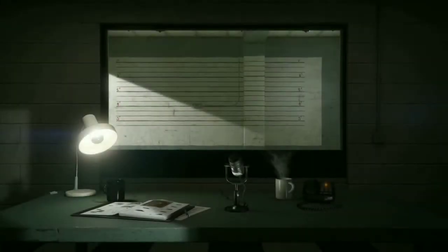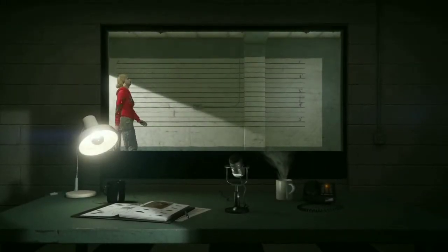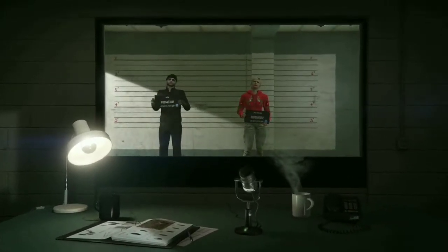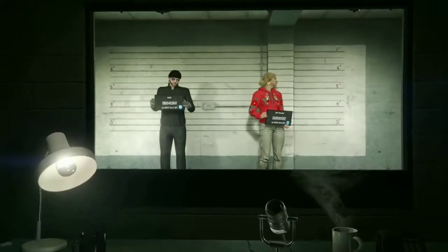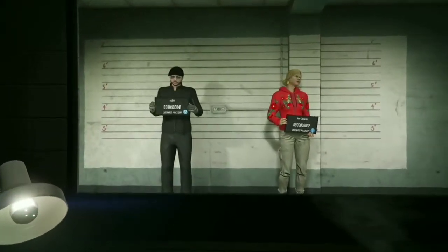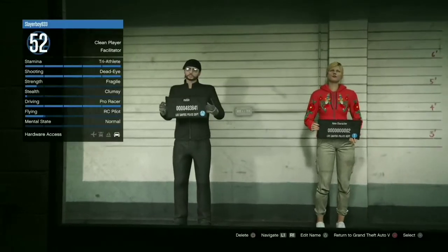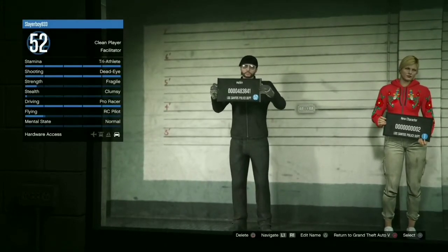Now wait about one minute for it to load after choosing character. After you choose your character, go back to GTA 5 Online. There will be a black screen while waiting — now select your character and press X.